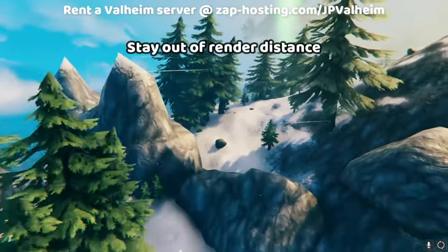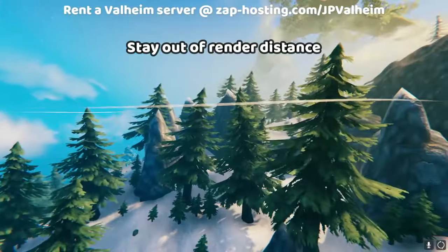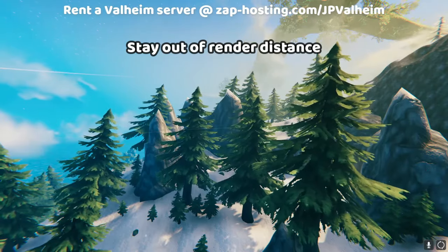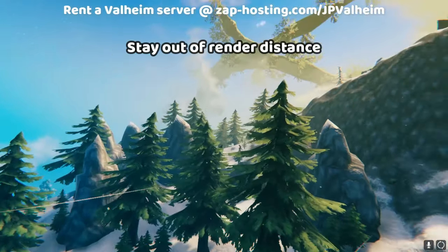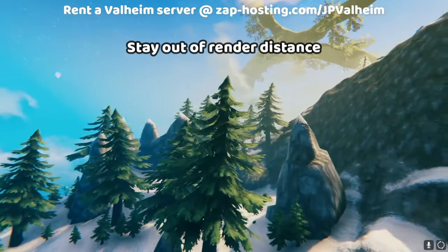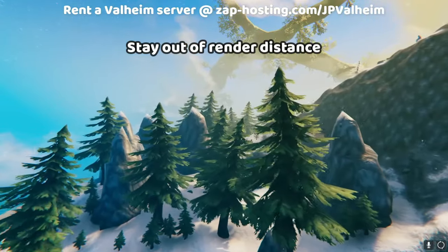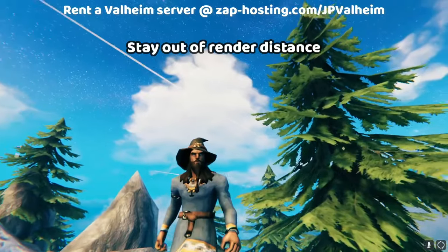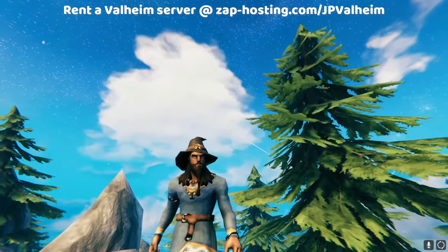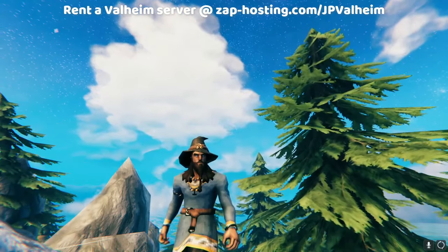So what you need to learn to do is spread things out. When you're looking for a base spot, it should be far enough away that other areas go out of render distance. You see how that charred fortress just vanished? Now it is smoother for me as well, because all of that stuff dropped out of render. You need to have the foresight to pick a good spot for a base in the first place.